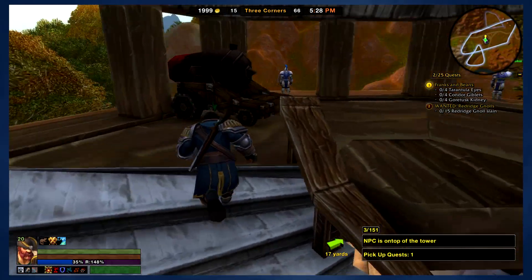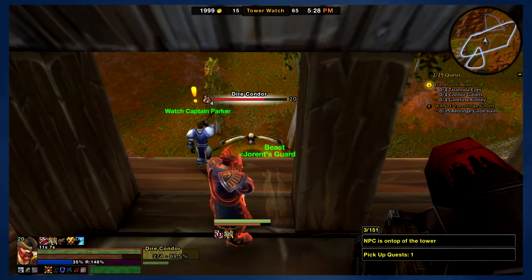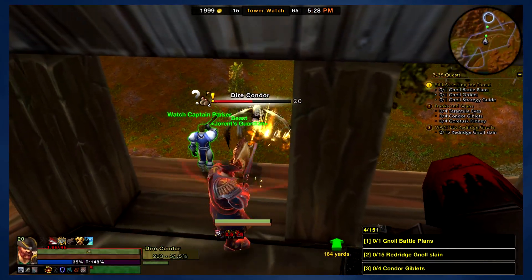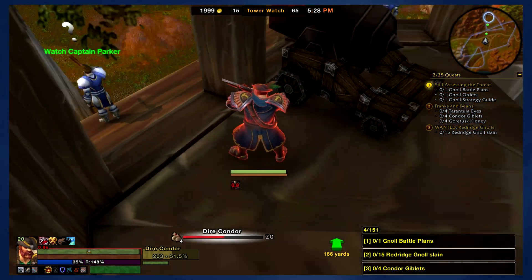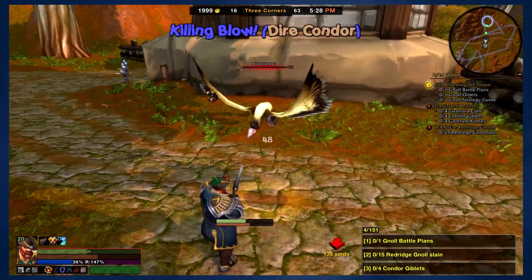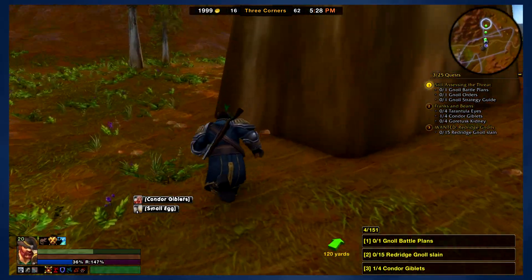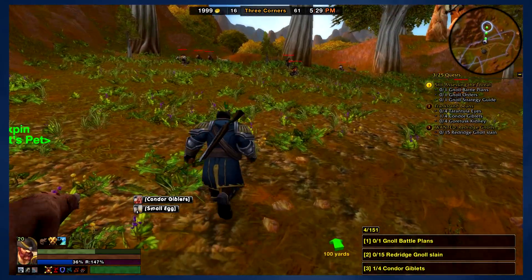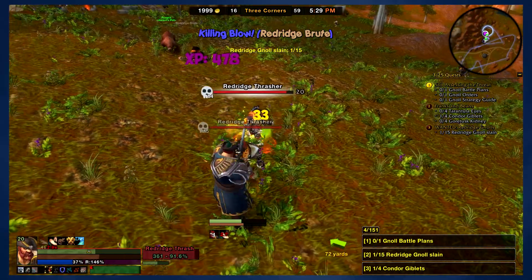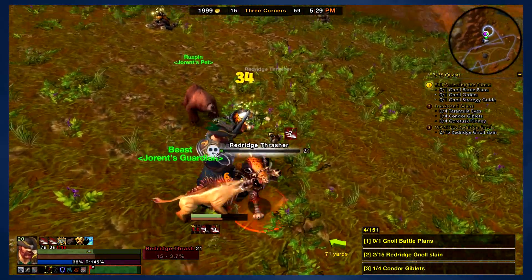This time, I'm playing on my home server, Earthen Ring, Alliance side. It's a relatively small pop server these days — on top of that it's RP. So there aren't a lot of cross-realm zones. If you ever want to play on a light server with not a lot of cross-realm happening, it can still happen, but I don't think it happens as much because it's an RP server. So it's a pretty quiet server — you don't have a lot of people in the way.